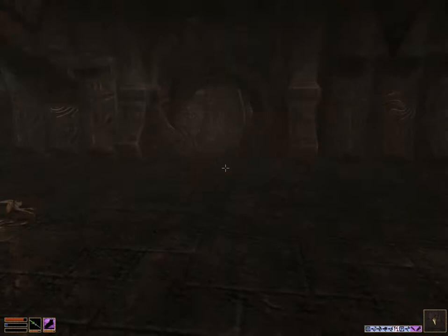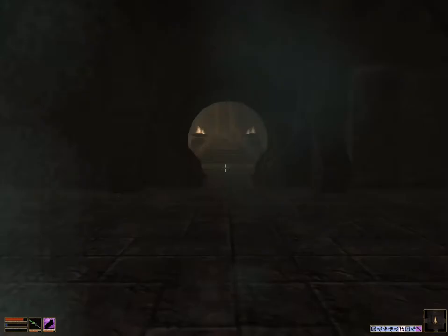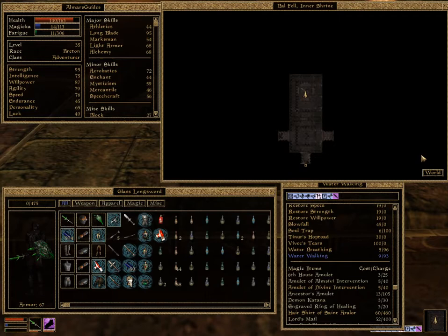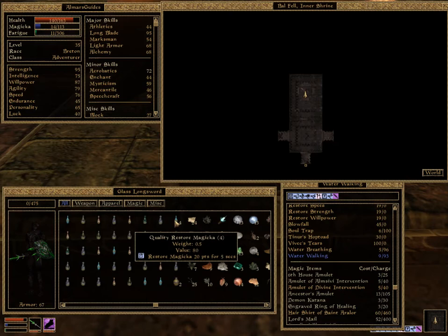You'll find some more people in here. These guys took out the scamps that were in our way, and there was also a Clannfear — a triceratops-type enemy — in here which I took out the first time I was here. You'll have to worry about this guy when you come here. And here's our chest with the goodies we want.